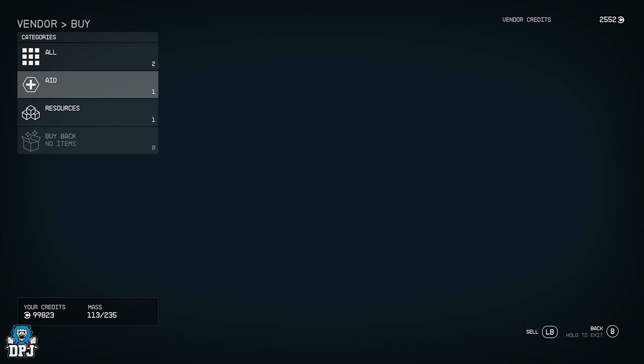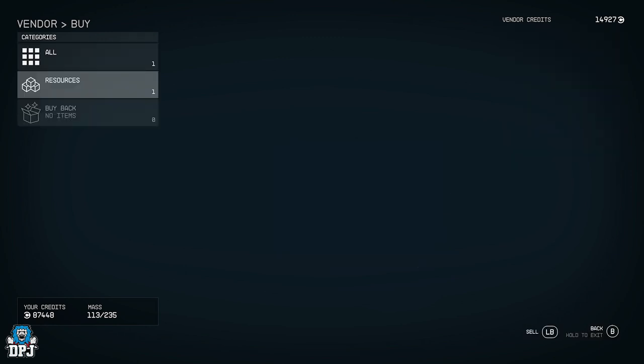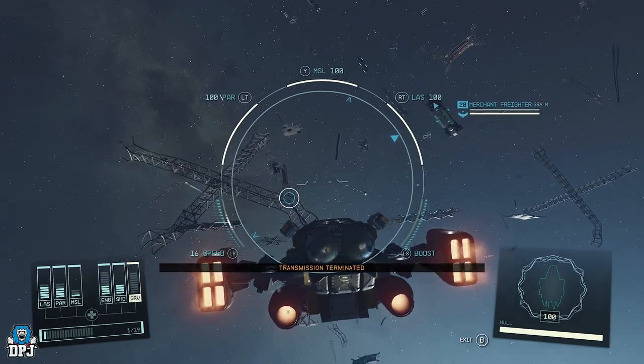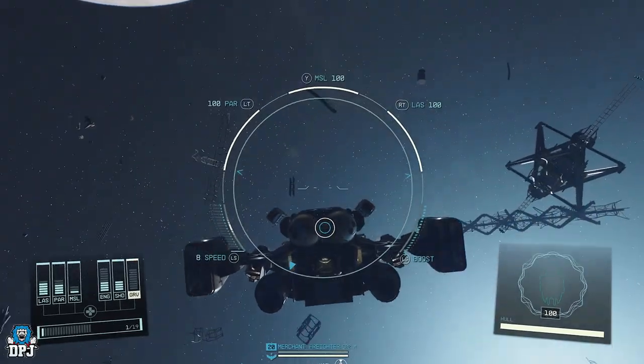If you find a UC Vanguard freighter just chilling around, you can actually buy ship parts off them. They usually have more than anywhere else in the systems I've searched — one had 11 ready to buy. They cost a bit of credits but are definitely worth it. You store them on your ship in inventory and can automatically use them.